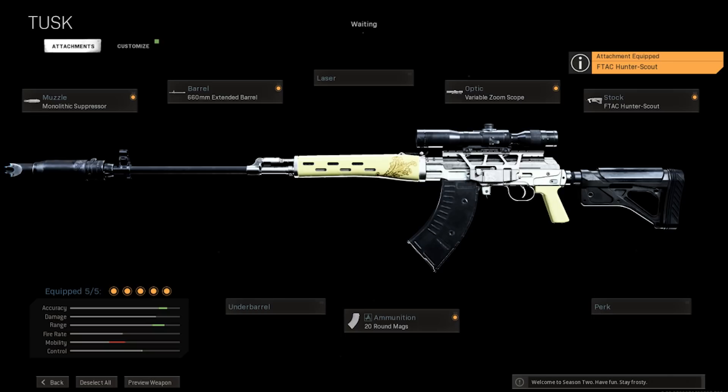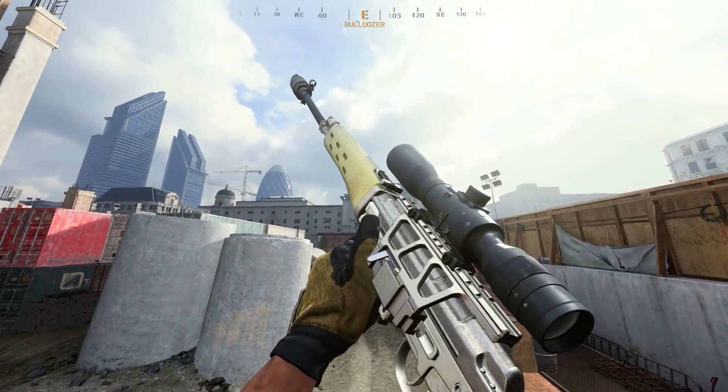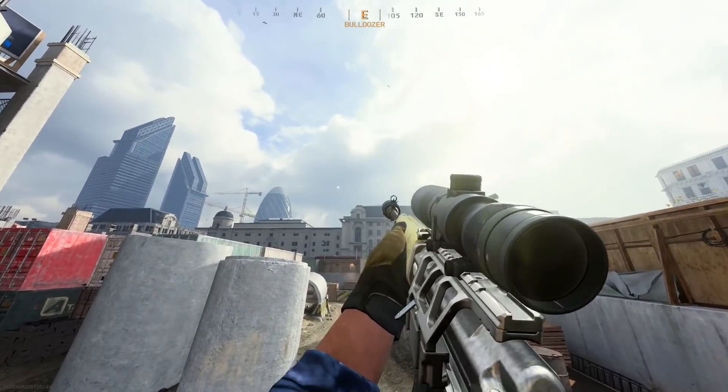This next one — I can't believe I'm doing this — the Dragunov. Put a monolithic suppressor on it, a 660mm extended barrel, 20-round mag, variable zoom scope, and the F-Tac Hunter Scout stock. It's often written off because it's usually considered crap, but if you're looking for a suitable replacement for the DMR and want something beefier, try it. Building your Dragunov like this lets you max out bullet velocity without really punishing your speed. The Drag is really steady in this game, can drop people in two to four shots depending on shot placement and armor. It's not a meta-breaker, but it's definitely better than you probably give it credit for.